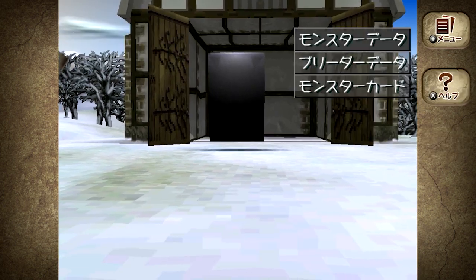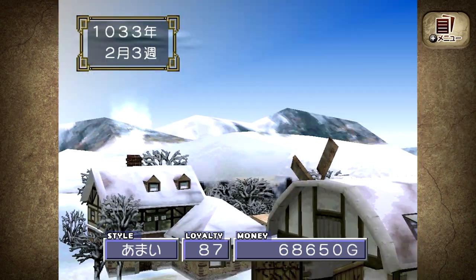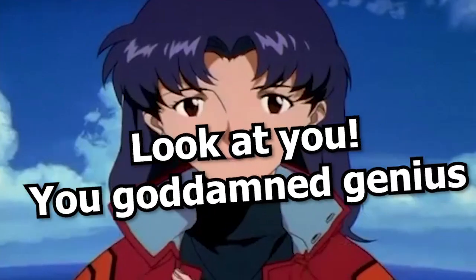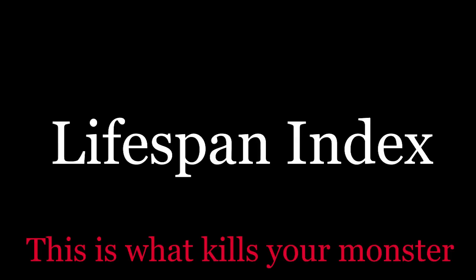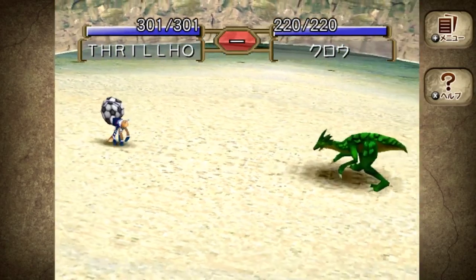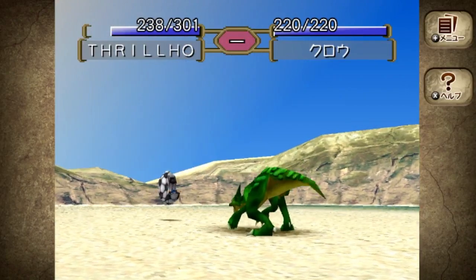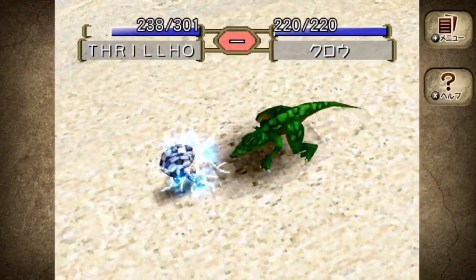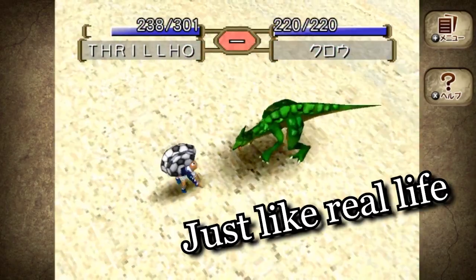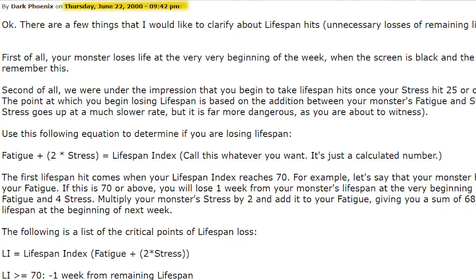Chances are, if you've only ever played the game casually, these lifespan numbers seem incredibly high. A Mono living almost 8 years? You know that's not attainable. Well, you're correct — mostly. Monsters lose lifespan every single time they hit what is known as the Lifespan Index, or LI for short, and even the best laid plans have to factor in LI hits as an unavoidable part of life on the ranch. Monster Rancher has a million hidden mechanics, but the truth is nearly everything in the game is mathematically solved, and the Life Index in particular has been known about since shortly after the game's release 20 years ago.